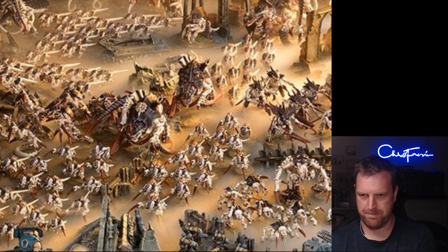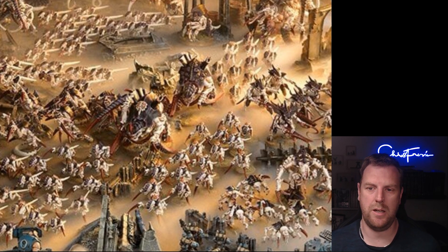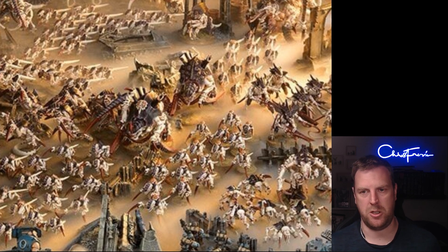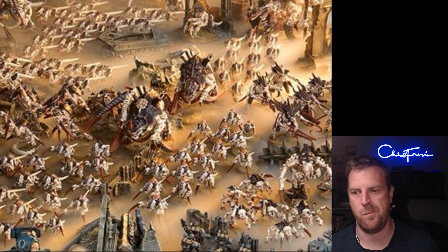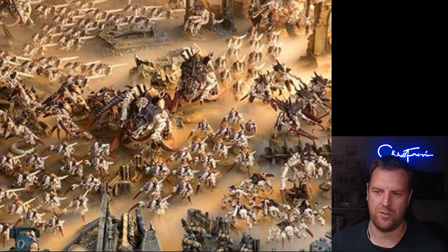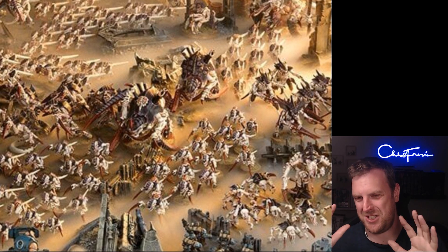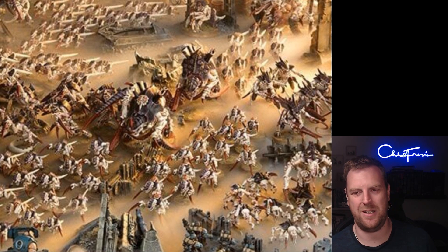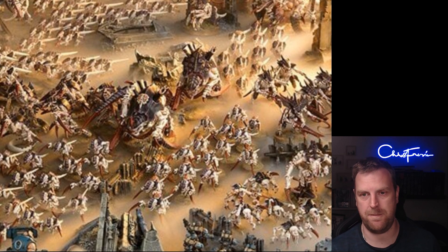Piercing Talons is a Tyranid model only enhancement — each time a model in the bearer's unit makes a critical wound, you can increase the AP of that attack by one. A Broodlord would be quite cool with this, and a Hive Tyrant with something like Lictors arms — the improved armor penetration on critical wounds could be quite cool. Adrenalized Onslaught is the final enhancement for Unending Swarm — Tyranid model only, each time the bearer's unit piles in you can move an additional three inches, giving a six-inch pile-in and six-inch consolidate.